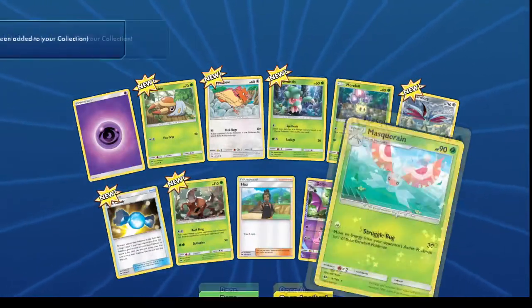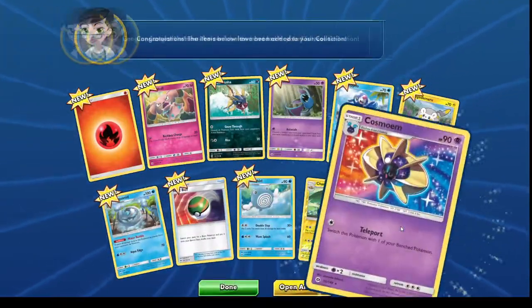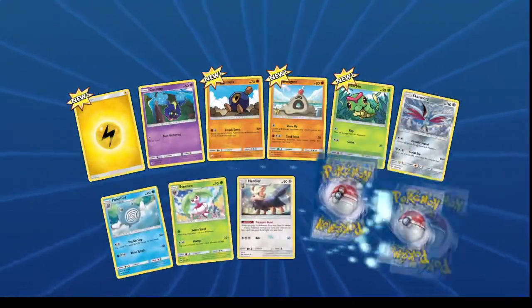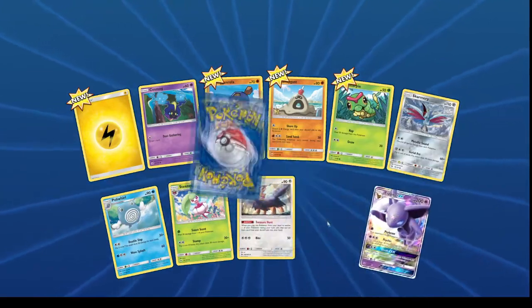Articuno, Moltres, Zapdos. These last few packs haven't been great, can these pick up? Fire energy on the front, a fire Pokemon at the back, a Cosmoem. No, that's not great. I haven't actually opened many of the packs outside of Sword and Shield. We've gone for the rare, we've got an Espeon GX - I clicked that by accident.